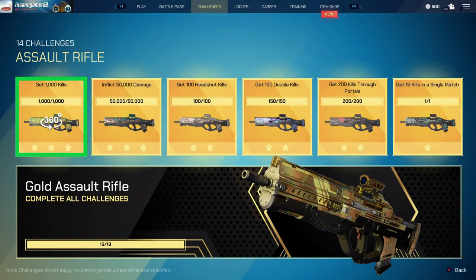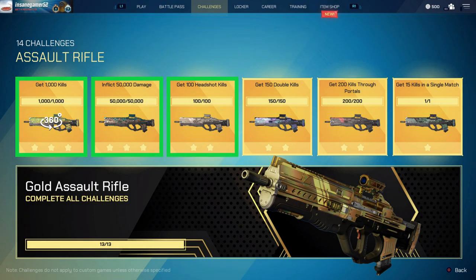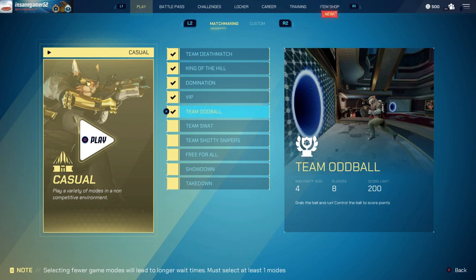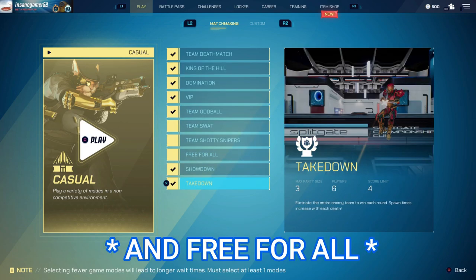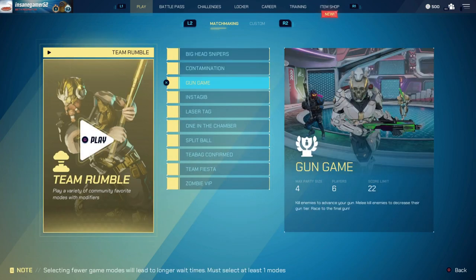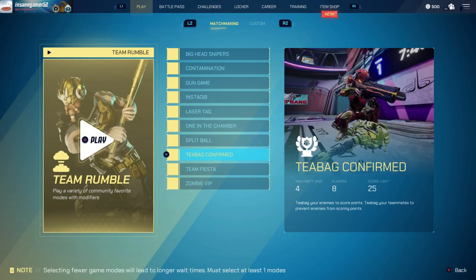The challenges for getting kills, inflicting damage, getting headshots, and getting 15 kills in a single match should happen pretty easily just by using the gun normally. By the time you get 1000 kills, you should have gotten all these other challenges just by simply playing the game. Team Deathmatch, King of the Hill, Domination, VIP, Team Oddball, Showdown, and Takedown all count towards your challenge progress. One nice thing is that you start out with the AR as a loadout weapon in all of these game modes. Most Rumble game modes also count, but the only one where you get enough kills to be worth playing for camo challenges is T-Bag Confirmed.